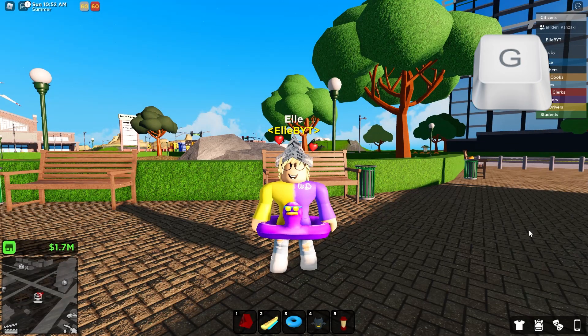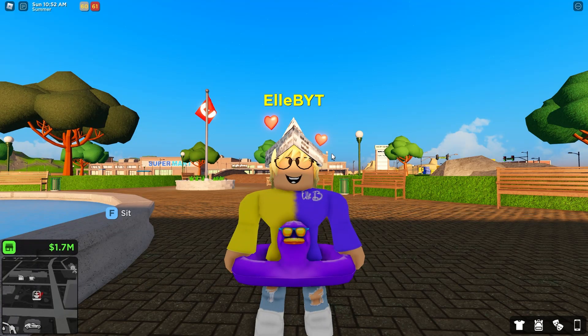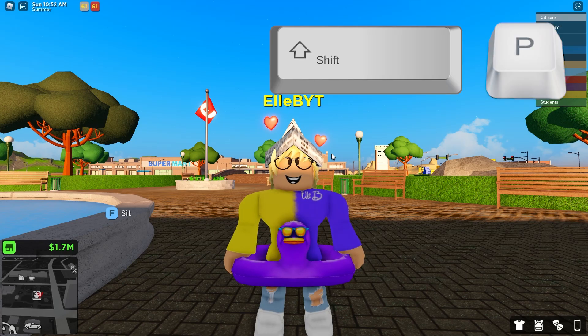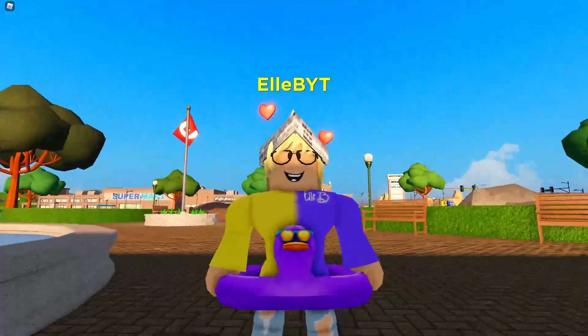G is to open and close your phone. M is to open and close your mini-map. You can hold down shift and then press the equals and plus key to go into screenshot mode, and then do it again to disable it. Then you can hold down shift and press P to go into drone mode in your private server.